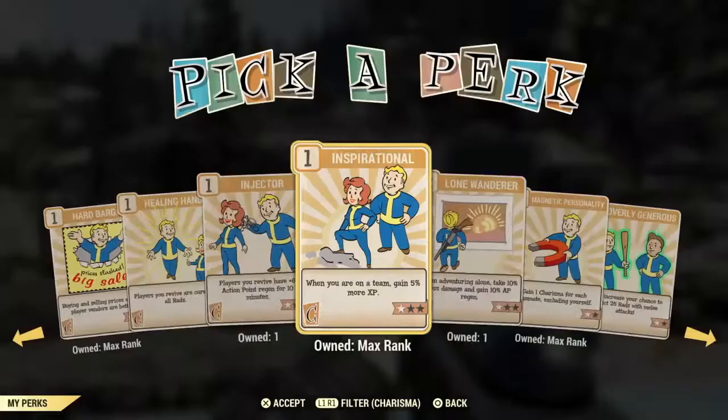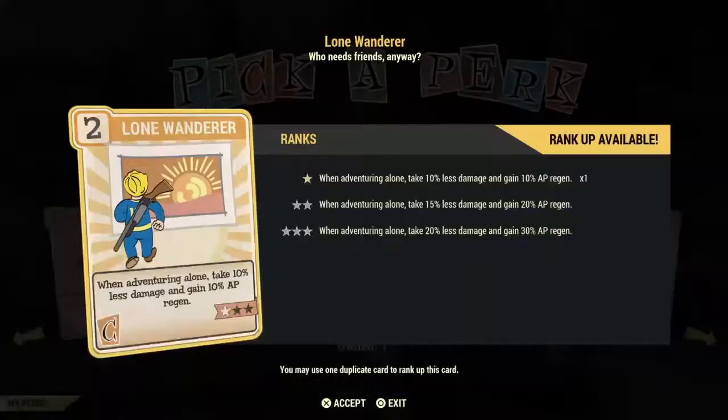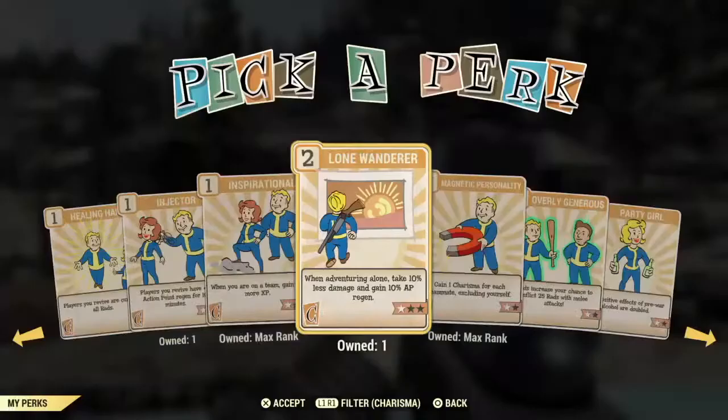Lone Wanderer is a good investment especially if you play alone — it gives you two things. At one star you get 10% less damage and 10% AP regeneration, which you definitely want. I would actually max out this card. The first star costs two points, two stars cost three, and three stars cost four to slot. A very good investment card no matter what level you are.